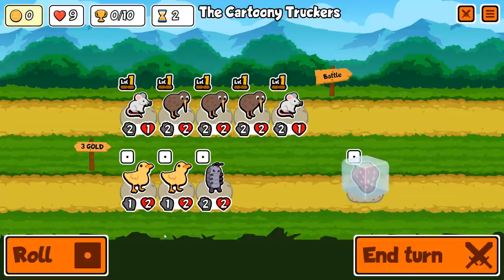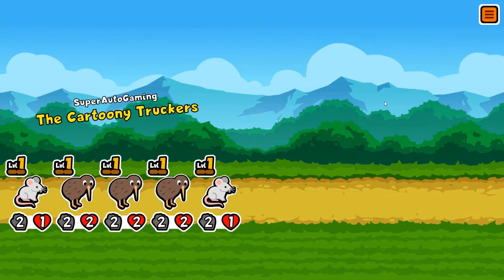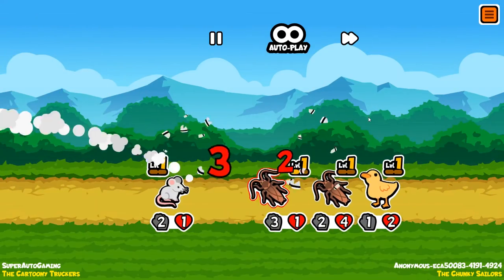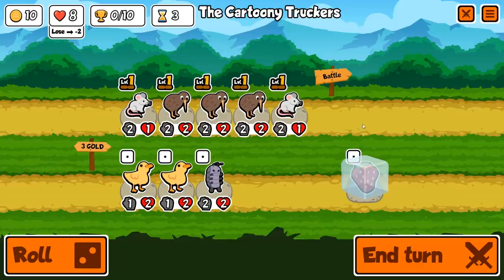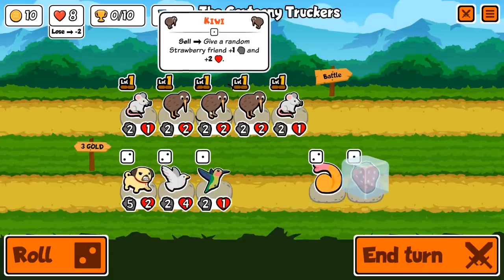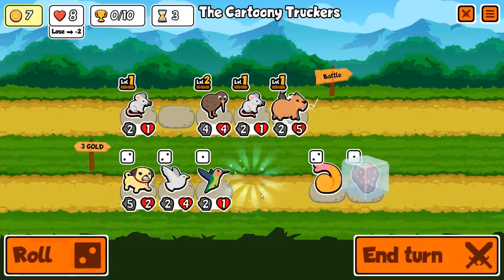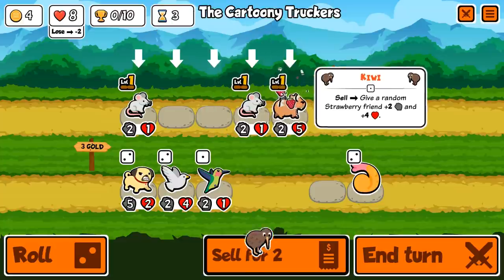The best way to do that in my mind is frog - you gotta get frog to work. The way frog works right now is that at level one it's a start of battle effect, so at the start of the battle it will swap the two stats of the units that it's in between. And then there's a level two ability which is what you're really looking for.